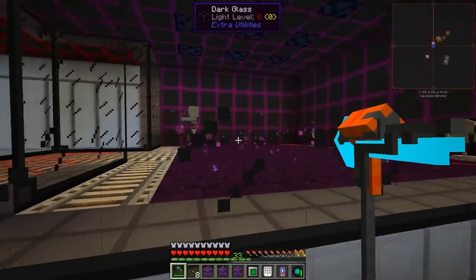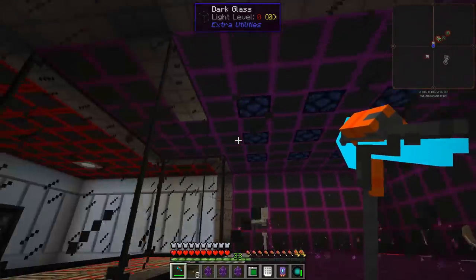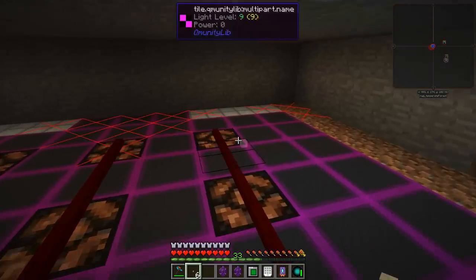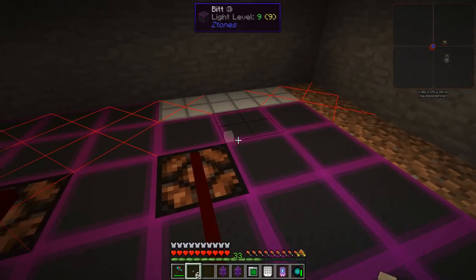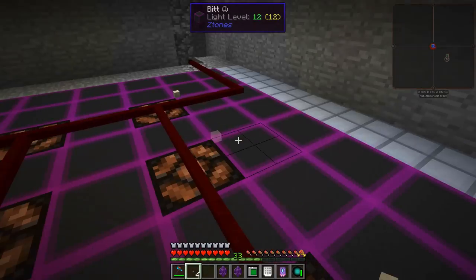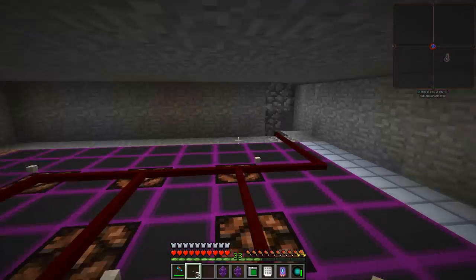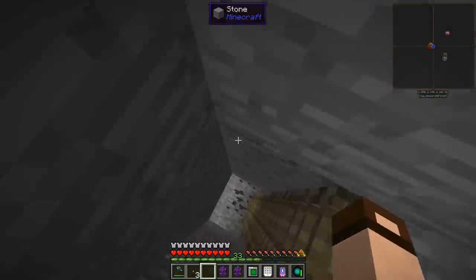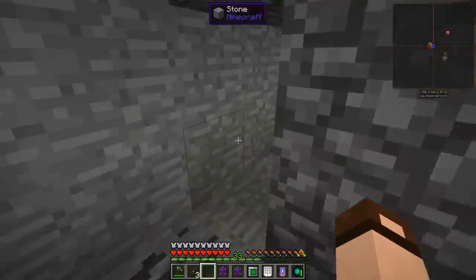Alright, let me figure this out. It looks like the colored lights just don't work with redstone. Alright, I put regular lights in. I hear mobs down there now — now it's working.